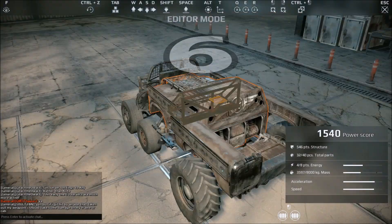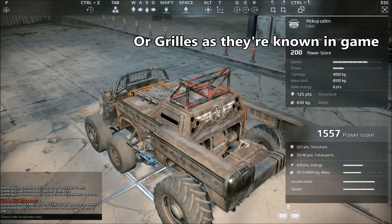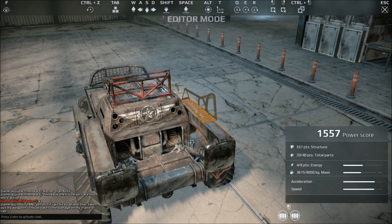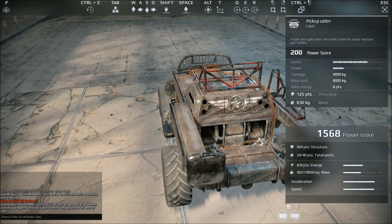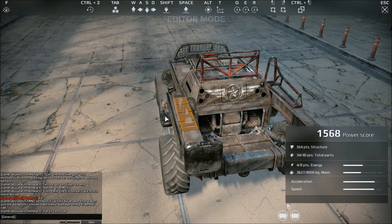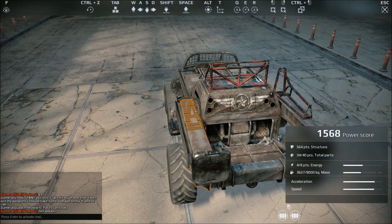Tip 6: there are frames in game which are much harder to hit because bullets pass through their tubular steel structures, so you can put guns on top of these. Even then they're still vulnerable, so have a look at your options — especially if you need to raise your gun up, you may decide to use one of the frames available to you.